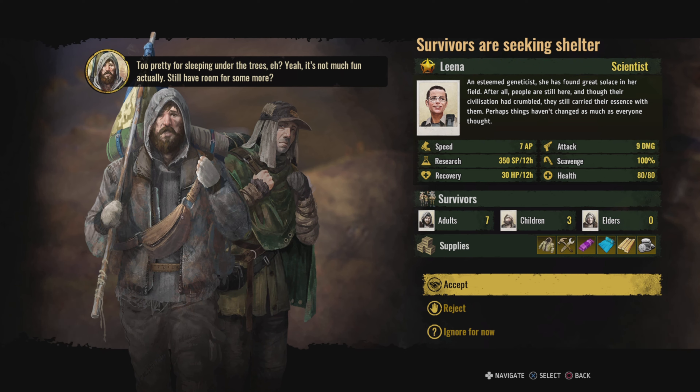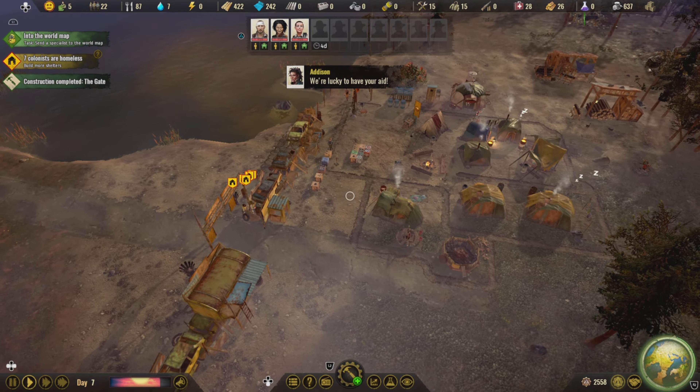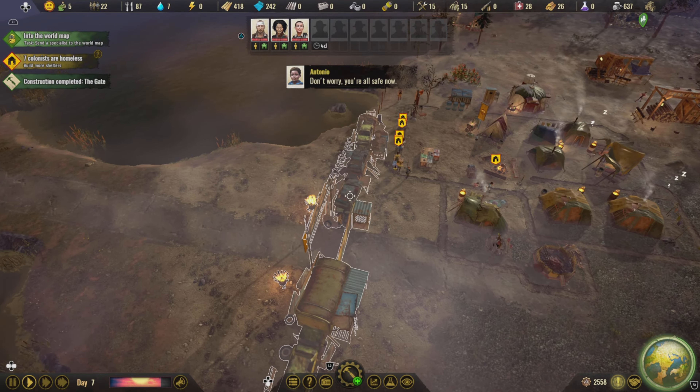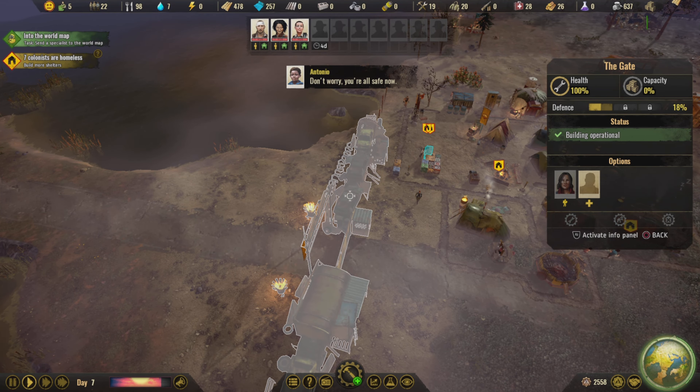There is a tech tree — you go in there and once you get some research points, you can start researching the tech tree and improving the camp, improving your colonists, opening new options to build, all that kind of stuff. If you've played these games, you'll understand what I'm talking about; the tech tree is not particularly difficult to follow.